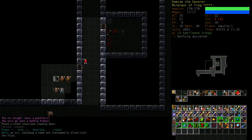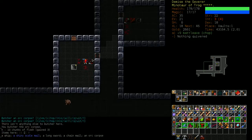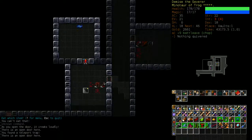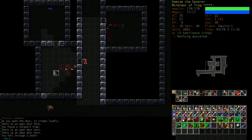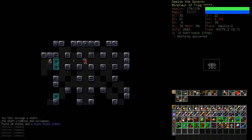We can also see some low-level orcs here - they're a common enemy in Vaults but not really worth mentioning too much. We already know how to deal with those; they're very vanilla, 10 speed. Oh - I fell through a shaft.